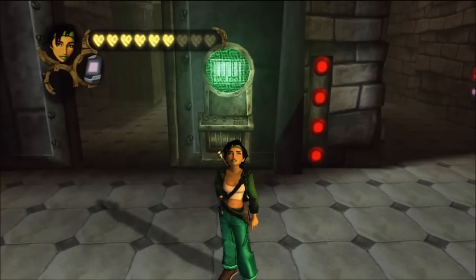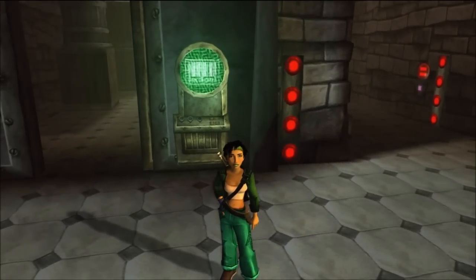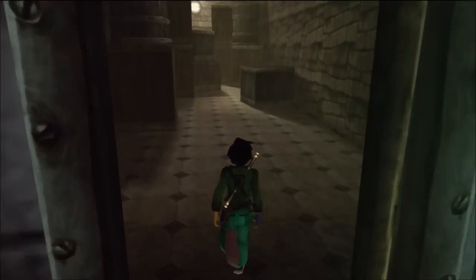Hello everyone, welcome back to the Let's Play Beyond Good and Evil. I'm the Democon, and previously we were exploring the NutriPills Factory again. We got the rest of our pictures, saw an alpha section without his helmet — creepy as anything — and in this episode we'll be finishing up the NutriPills Factory. So let's get on with the rest of the game.